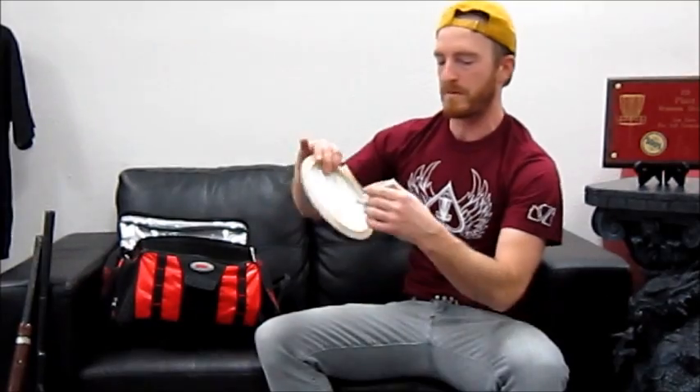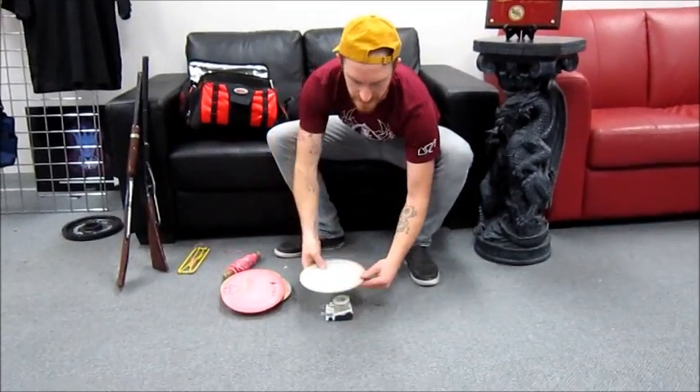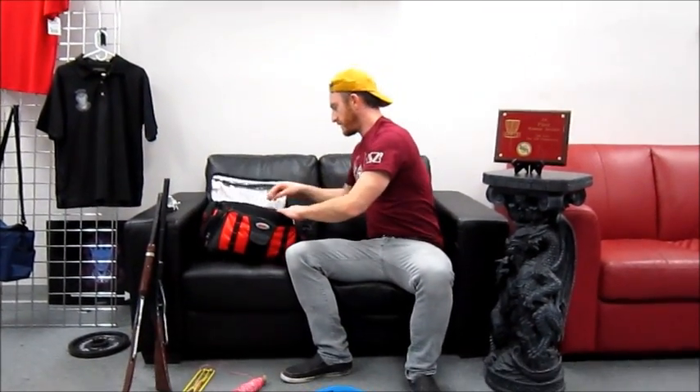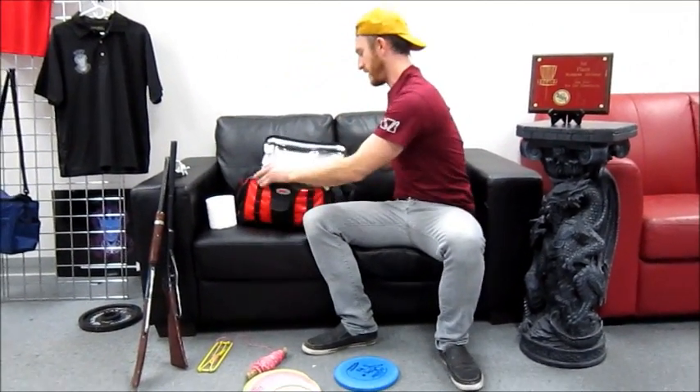I got this out a while ago — it's so that if the weight of your disc rubs off, you can weigh it before you throw. Like if it's windy you can be really technical with one of these little truck scales and it'll tell you — yeah, it's about 170. These are really handy to have.